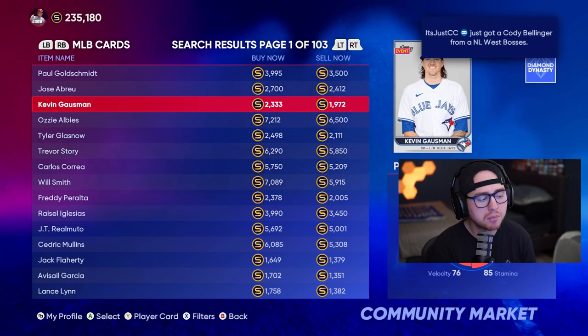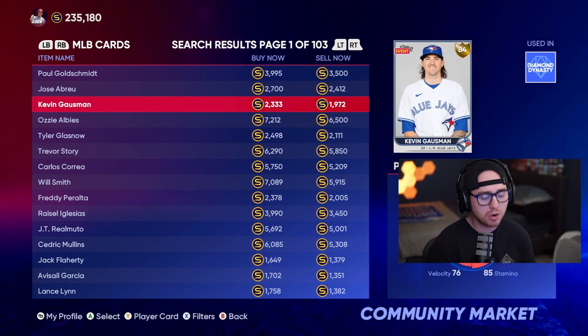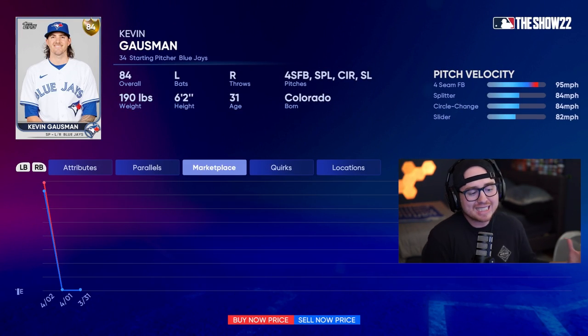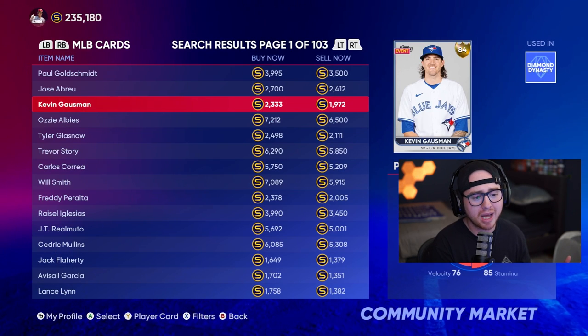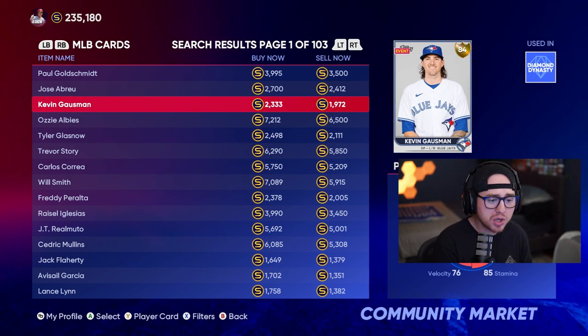Market knowledge takes time — you've got to be in the market and watch prices. One thing that helps: press Y or Triangle on a card to navigate to the marketplace, where you can see a price graph. As data populates you can see the trend line and standard price point. If Gossman's average buy-now price over the last three to four days is 3,000 stubs but right now he's 2,000, capitalize on that.